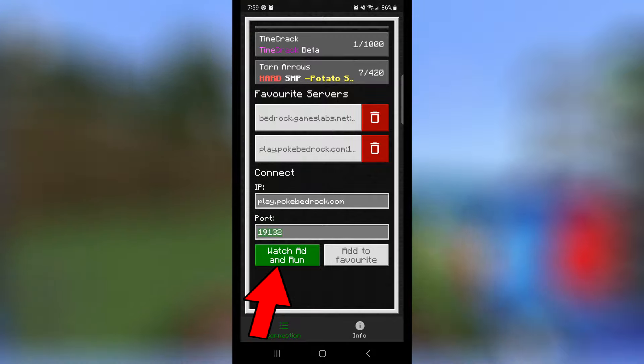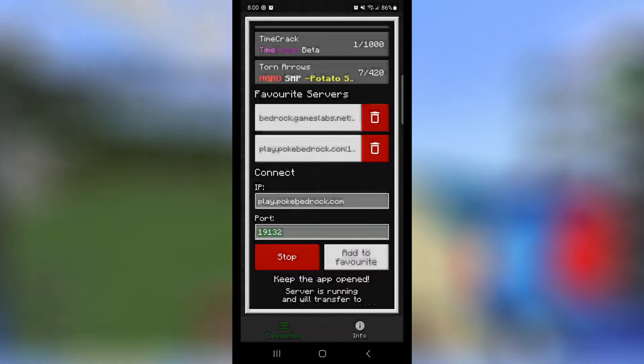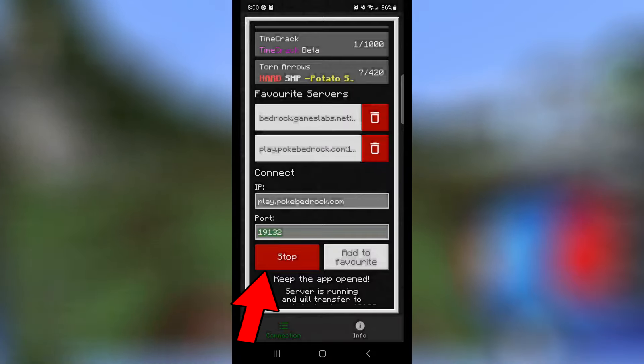Click the Watch Ad and Run button. Close the ad when the timer is up. If done correctly, you will now see the button say Stop.